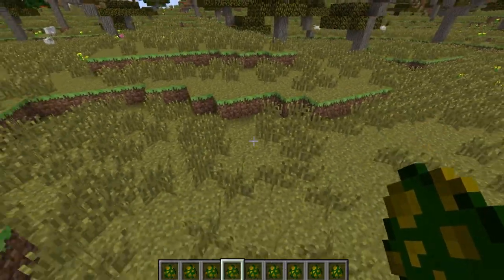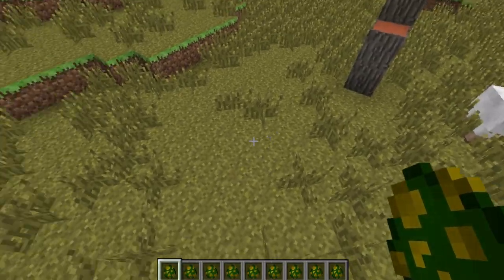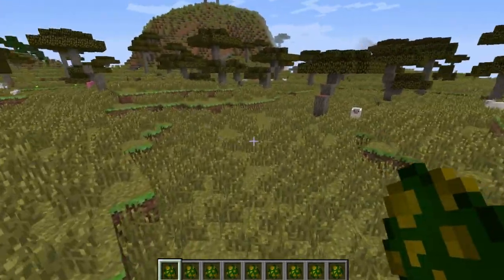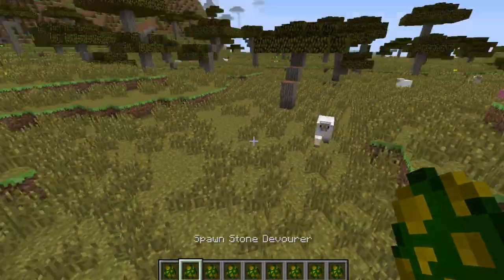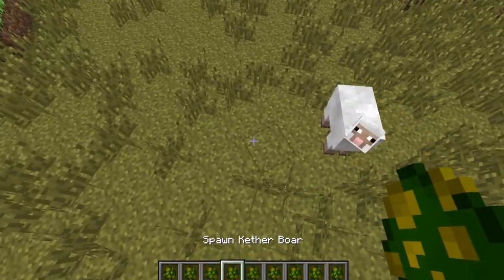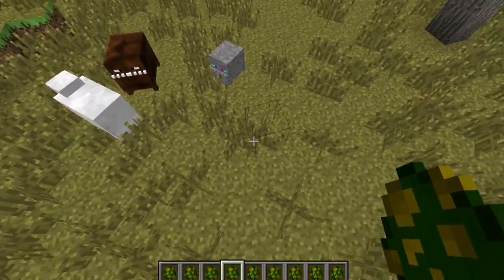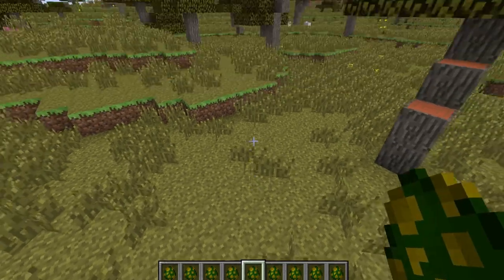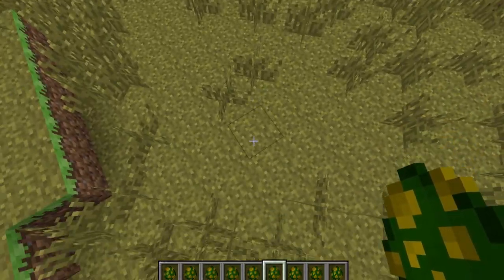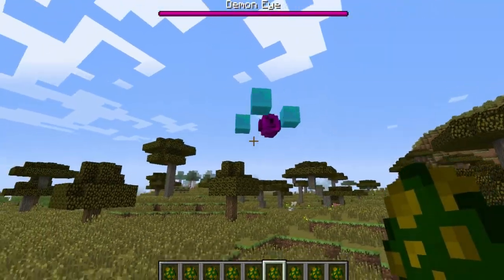Before we go into the realm, I'm gonna show you the mobs. Here is the Dementor — oh my god, it's terrifying. I can't spawn it here because it's daylight, but it's huge. Here's the Stone Devourer — it sounds like a pig, which is cute but weird. Here's the Kether Boar — that sounds like a piggy, which is logical. Here's the Eyebrite — you cannot spawn this because it's daytime; it has to be spawned at night. Here's the Demon Eye — it has balls, it flies, and it's kind of terrifying.